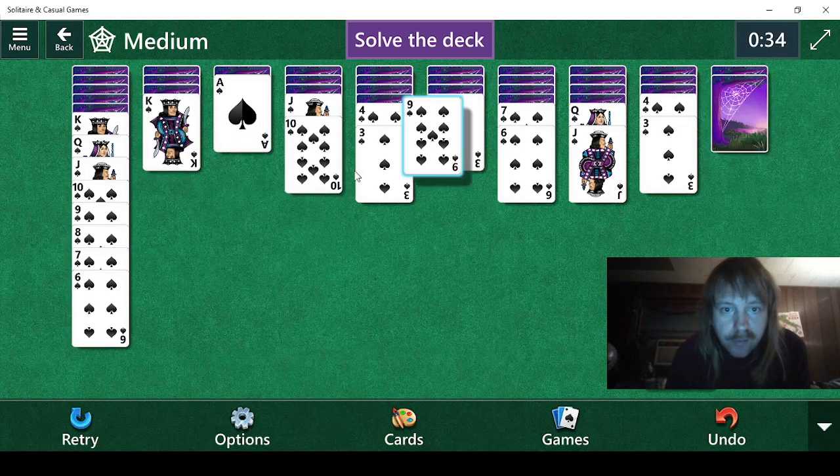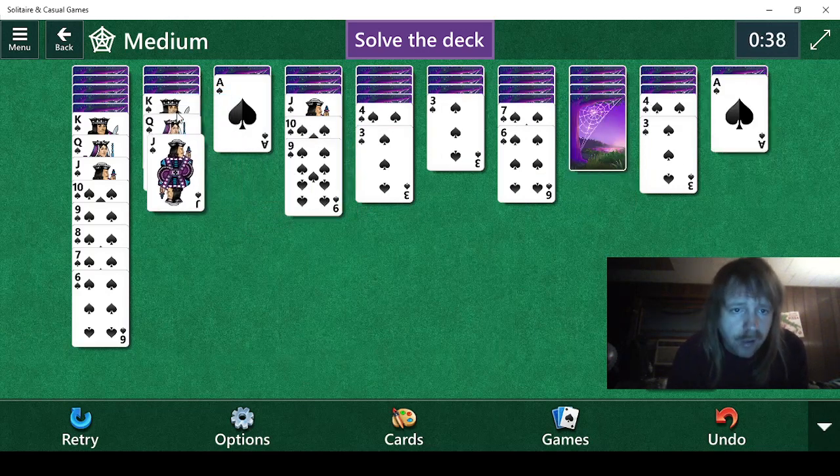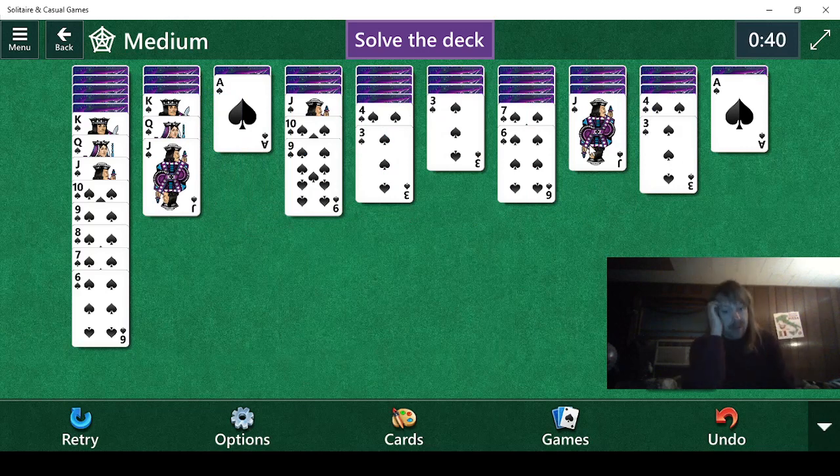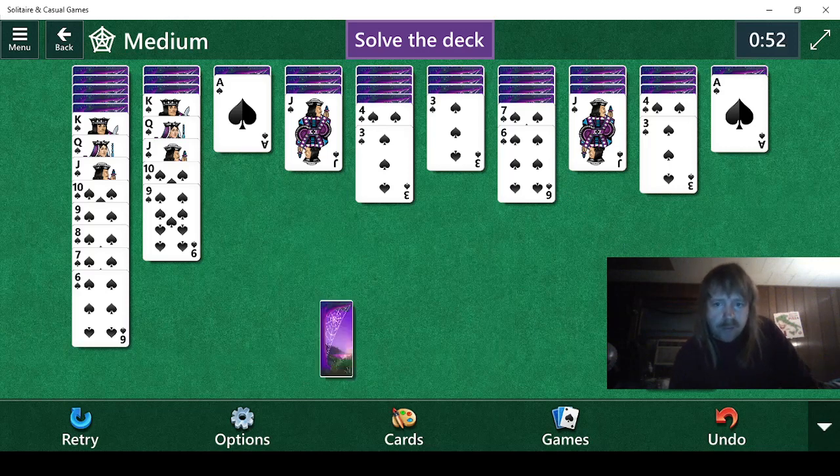We have two options. I think I want to keep that jack. There's the ten. Oh, and there's a nine. We need to solve the deck, meaning that we need to uncover every single card. We'll do this. We need a five. We need some twos apparently. Doesn't look like we can do anything, so let's do this.